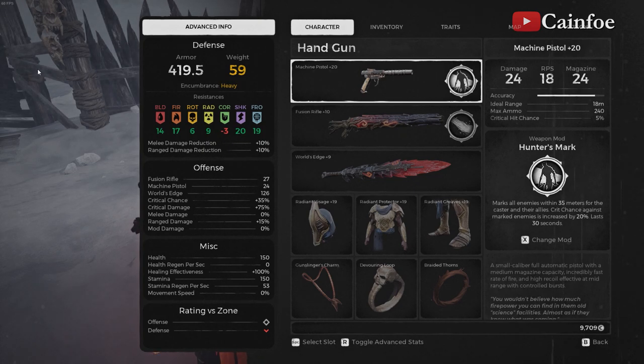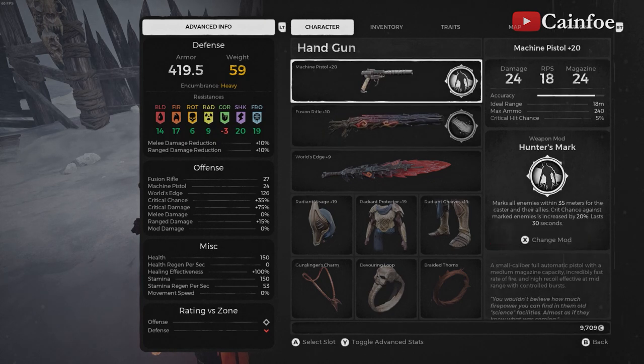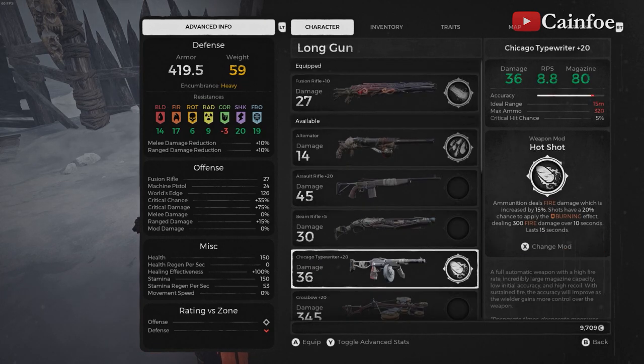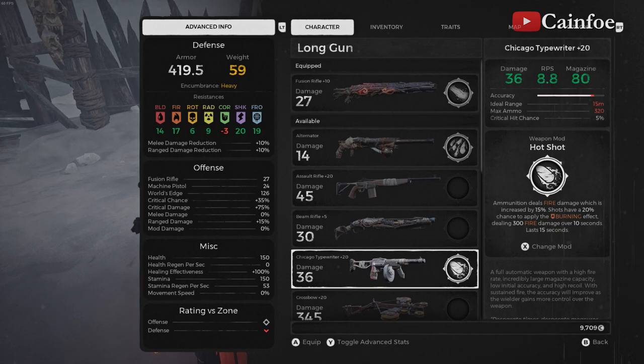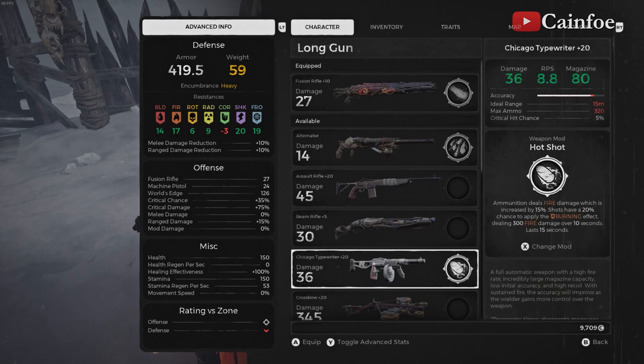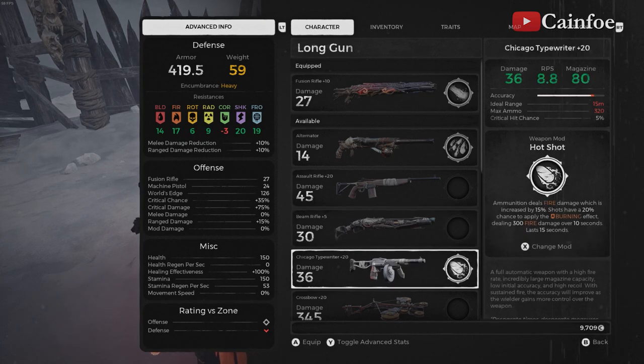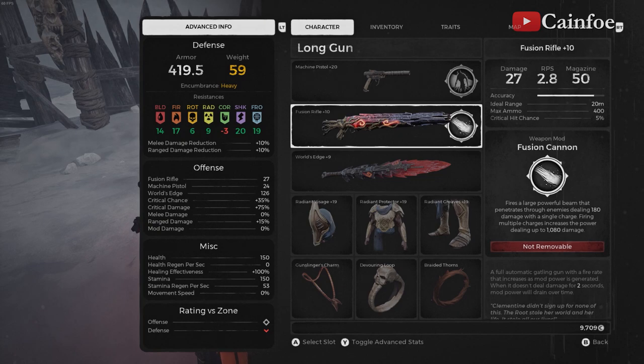This is the critical build damage video — the most overpowered rounds per fire, bullets per fire, that is unremitting from the ashes. If you don't have the DLC, then you won't have this machine pistol or the fusion rifle. You will get the rings and the charm, but not these weapons. However, you can swap for the Chicago Type Rider or the assault rifle, though the RPS on that one is not as good. Or you can use the beam rifle, which is insane as well. The most overpowered ones are the ones from the DLC.